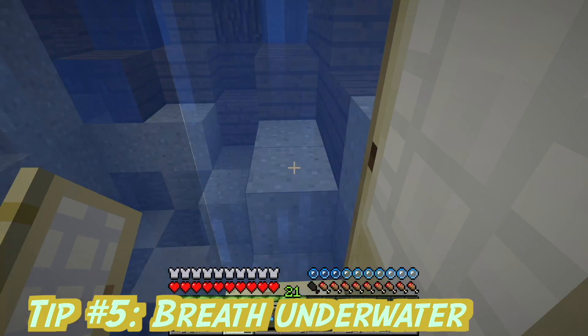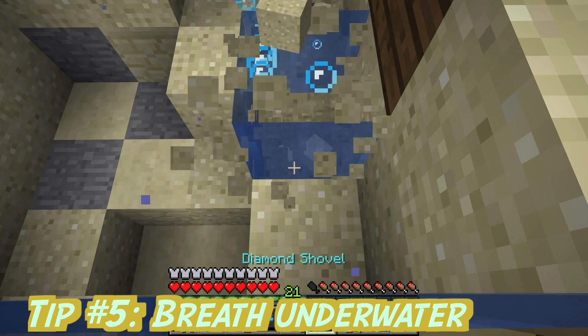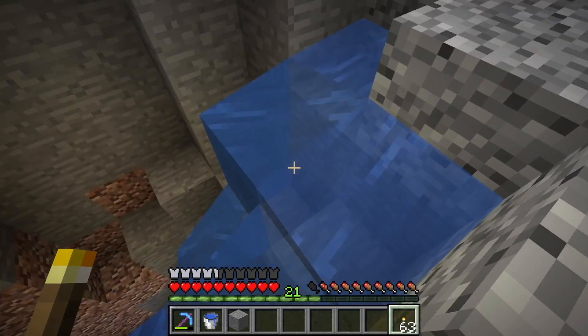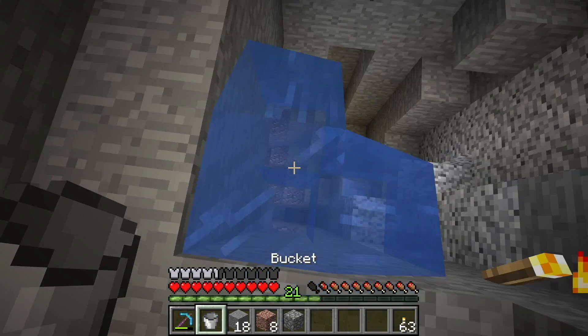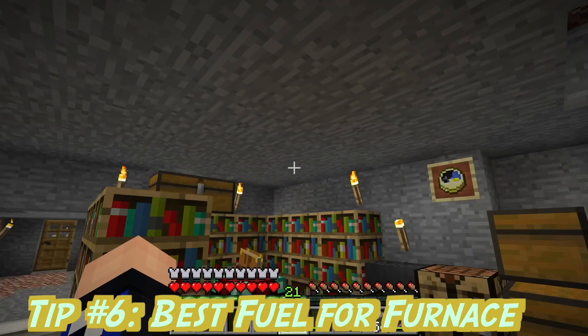Tip number 5. You can breathe underwater by placing a door — just step inside and you'll have a little bit of an air bubble. You can also block off water in caves by just placing a torch. And water is the easiest elevator to make.